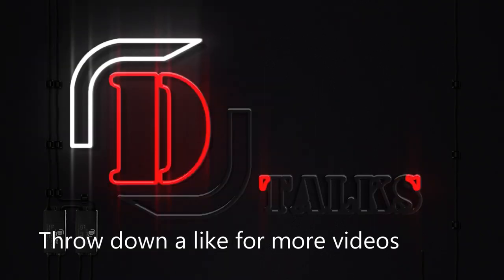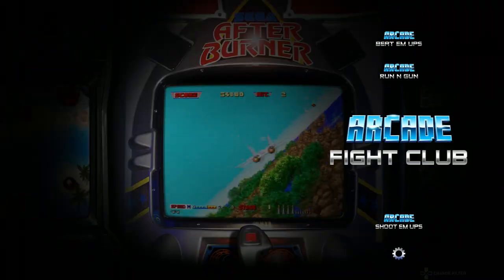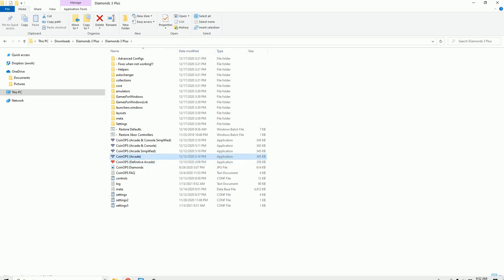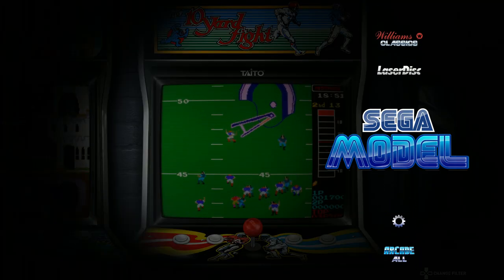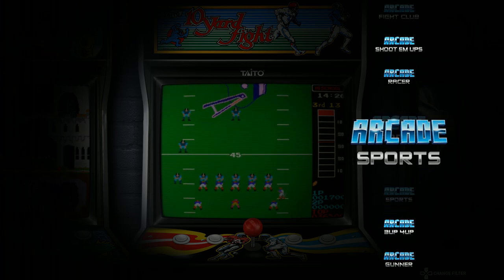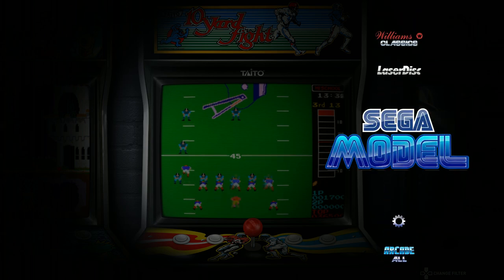The main difference between these shortcuts is the amount of categories you have. With the definitive arcade it's the most simplified of all of them. Moving into just arcade, you get the second model laser disc, the different publishers, and the same arcade sets as well — it's a lot more extensive version.